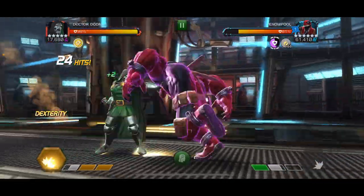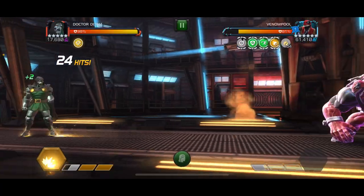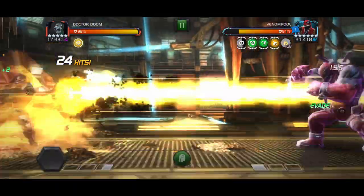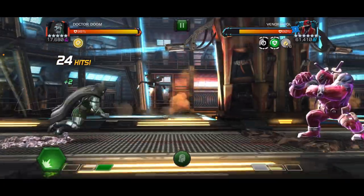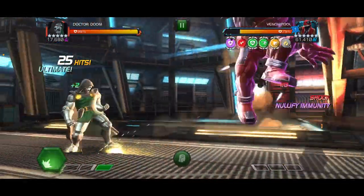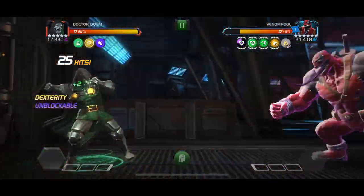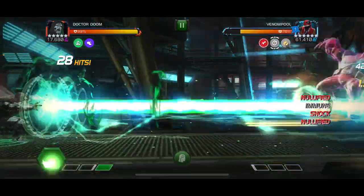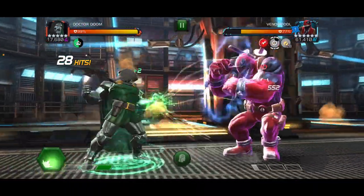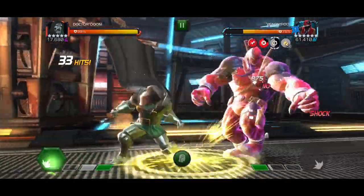Now he's purple immune again, so we just wait it out. Okay, now he's not immune. I probably should not have thrown my SP2 there, but that's fine. We're just going to wait it out again, and now he's just a normal cosmic — give him a stun, try to get in there and get to our SP3.